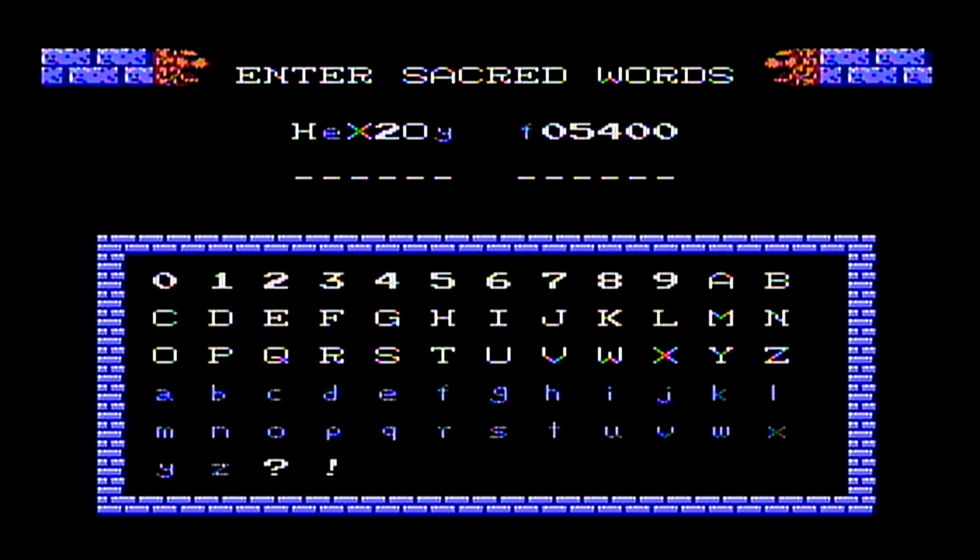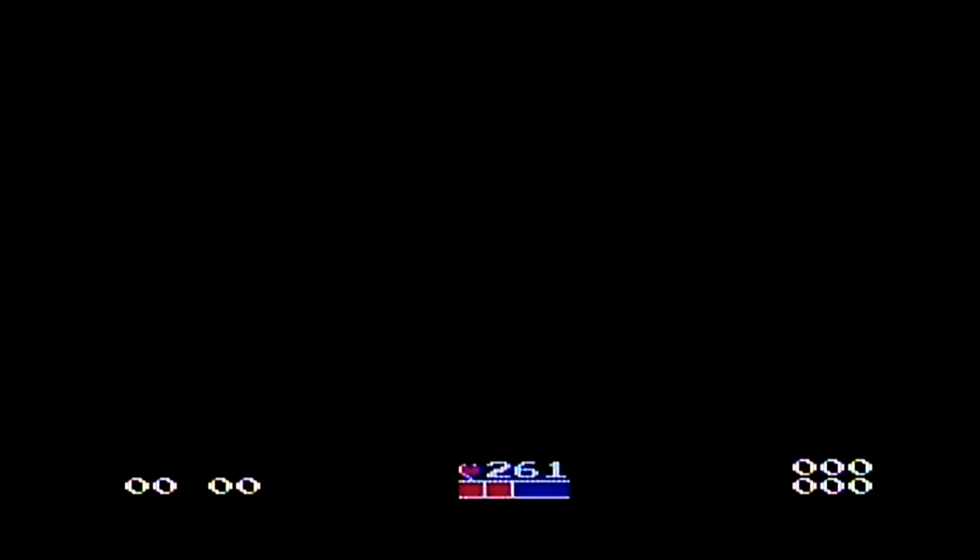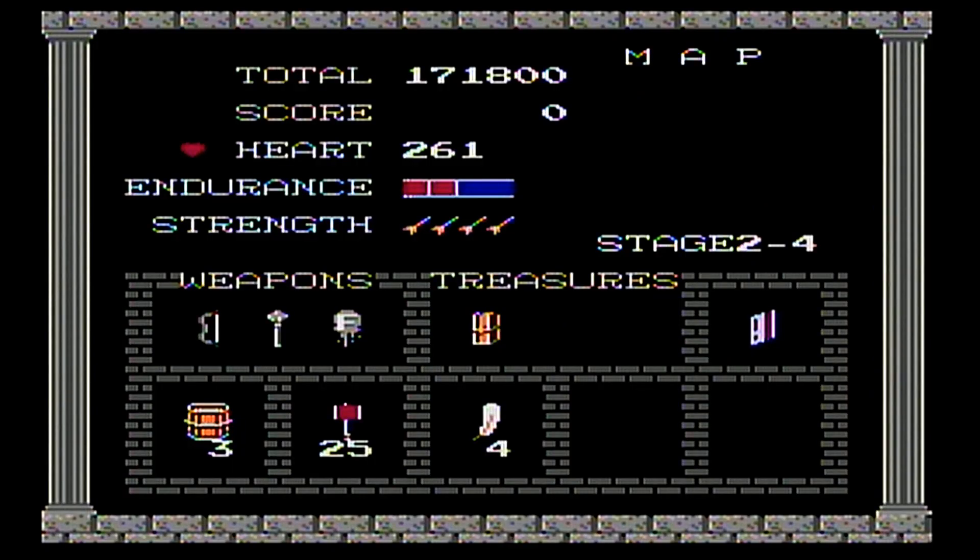We're just going to enter these Sacred Wards here. Luckily, in the original Nintendo version, O's and 0's are really hard to differentiate. But here the O's are much wider, so that 2-0 in the first line is clear.